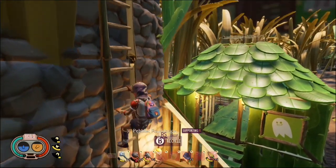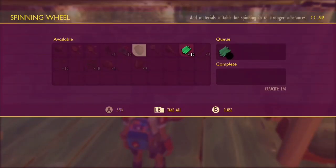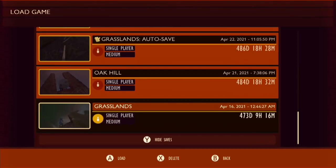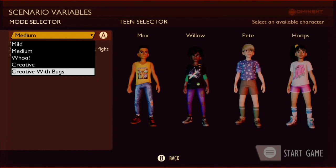We got ladders, we got a take all button, we got all sorts of new user interface changes, a creative mode with bugs, and other stuff too — there's so much.